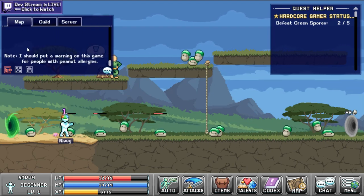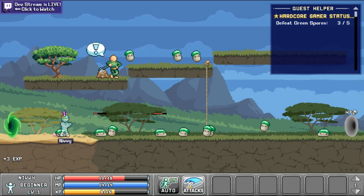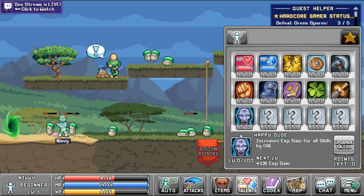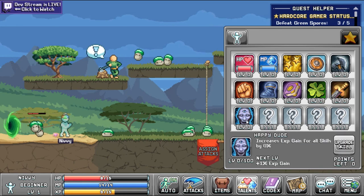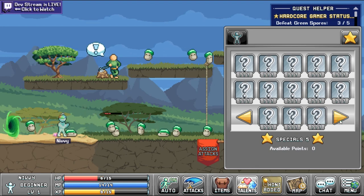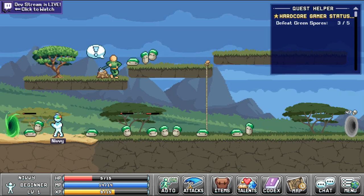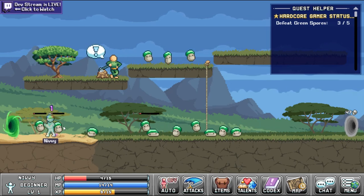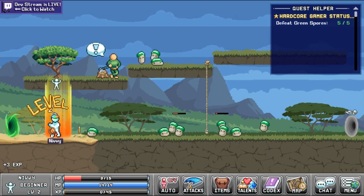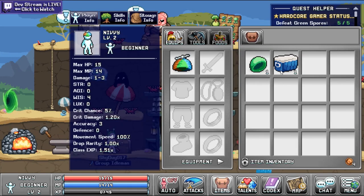I chose the Propeller Hat — it gives plus one luck, not that that matters too much. I end up selling it. I saved all of the beginner hats for a long time, but they're just kind of a waste of bank space. For my star sign, I ended up going with the wisdom and 1% class EXP. I usually go with luck and the talent points, but I'm going to try really hard not to go negative on my anvil or my talent points on this account.